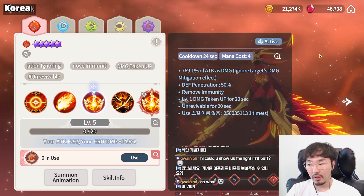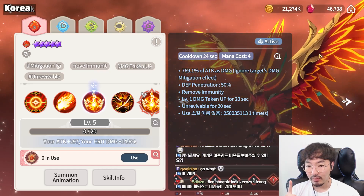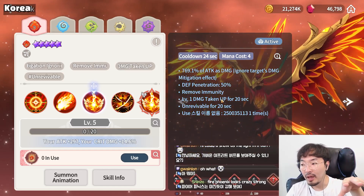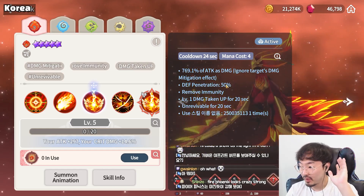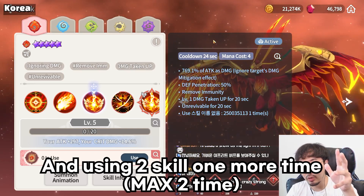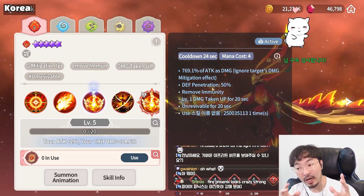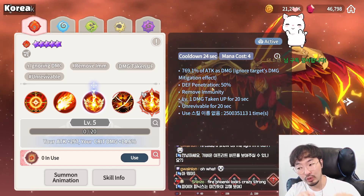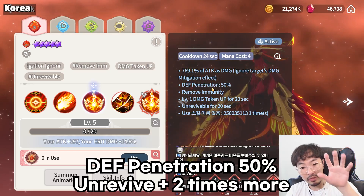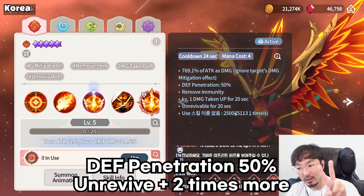And the second skill — Flame Nova — attacks the enemy one time, ignores the target's damage mitigation effect, removes immunity, and applies damage taken up. But when the enemy is immune to CC, damage penetration is 50%, and also applies unrevivable. And you can use this skill again, max twice.